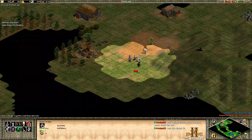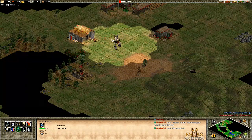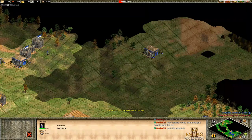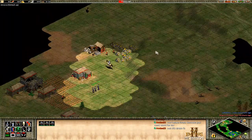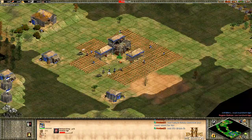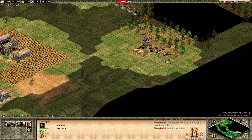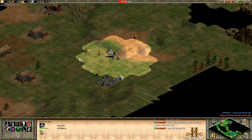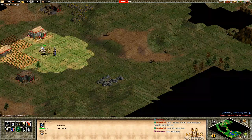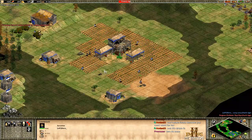You can trap the opponent's villager with your scouts — when they try to run back, block the villager with your scouts and the militia will clean it up while dodging TC fire. These are the villagers you want to go for. Your opponent will not fight you head-on usually. Keep walling and look around — the drush is just buying time so you can fully wall your base, not looking to do serious damage.